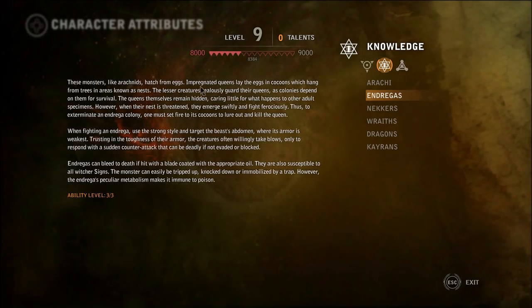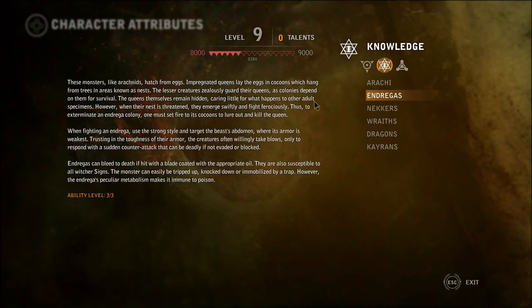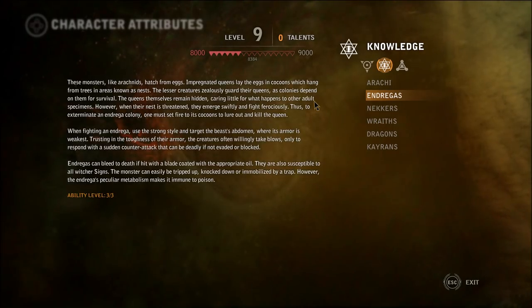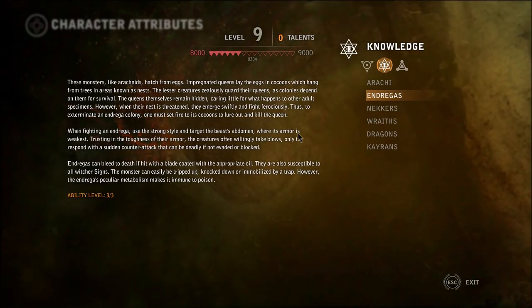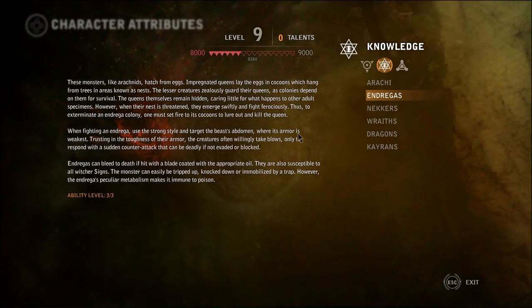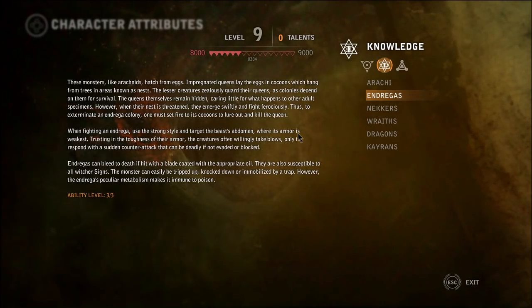These monsters, like arachnids, hatch from eggs. Impregnated queens lay the eggs in cocoons which hang from trees in areas known as nests. The lesser creatures zealously guard their queens as colonies depend on them for survival. The queens themselves remain hidden, caring little for what happens to other adult specimens. However, when their nest is threatened, they emerge swiftly and fight ferociously. To exterminate an Endrega colony, one must set fire to its cocoons to lure out and kill the queen. Use the strong style and target the beast's abdomen where its armor is weakest. Andregas can bleed to death if hit with a blade coated with appropriate oil. They are also susceptible to all Witcher signs. The Andrega's peculiar metabolism makes it immune to poison.